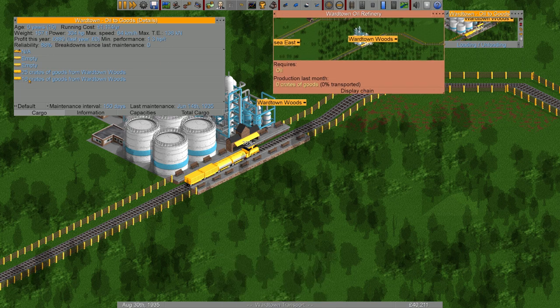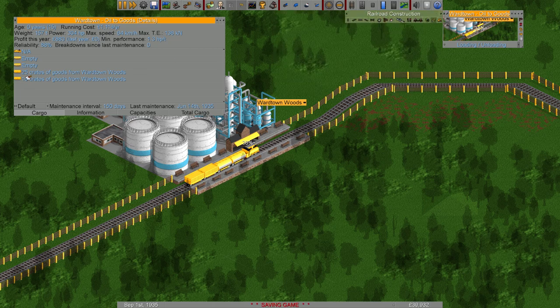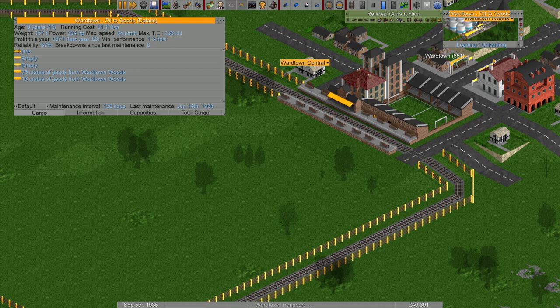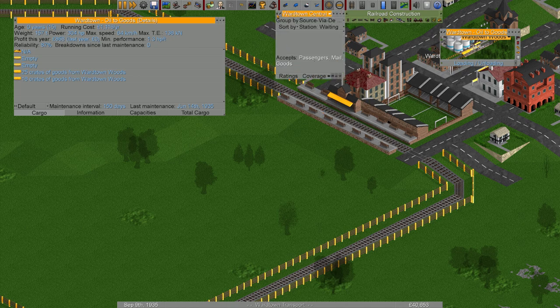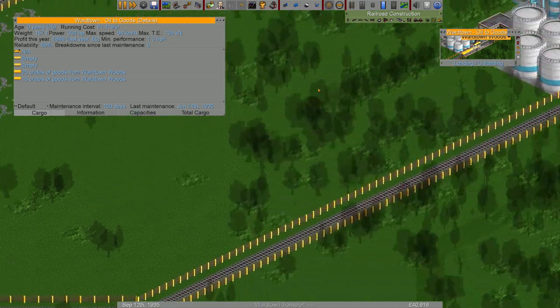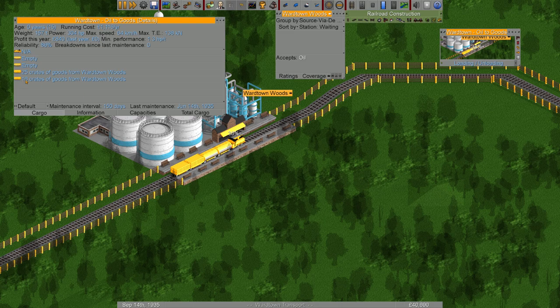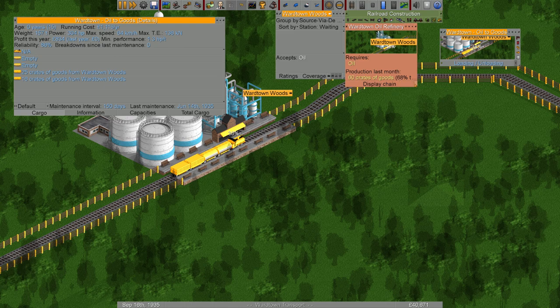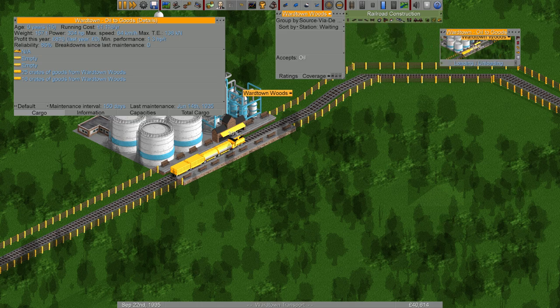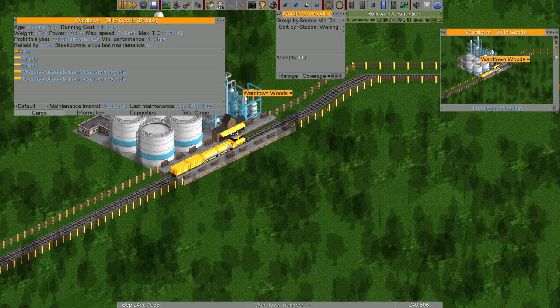I don't think there's anything else there right now — we're just waiting for the last load. Oh there was some already there. This station accepts oil — what does the other one accept? Passengers, mail, and goods — yes, it does accept goods. Mail too — we could do mail. What about the refinery station? It accepts nothing, so we're on the right track. 35% loaded — that's what we're waiting for. 68% transported last month. It might take a while. We can speed up the train itself.